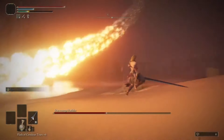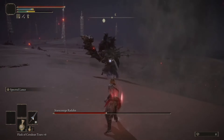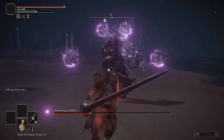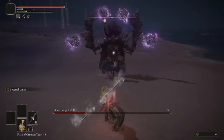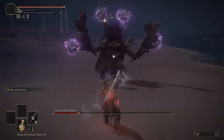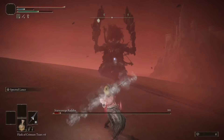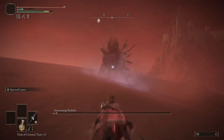Once he lands from the stratosphere, he gains more ranged options, but otherwise his fight runs the same. Stance breaks aren't very common with this boss, so be sure to take advantage of them when you can. GGs - very fun fight, one of the toughest of the run for sure.